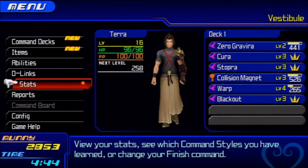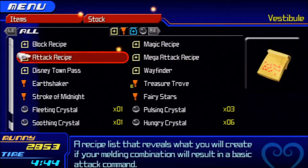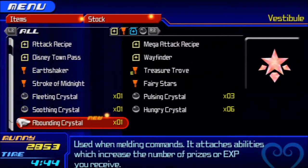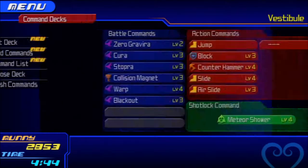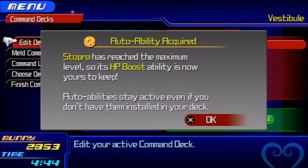They had like no HP. I have a new item apparently — a bounding crystal. Used when melding commands, it attaches abilities which increase the number of prizes or EXP you receive. I want to use that on the next one we meld. It looks like I can auto-ability. Cura has reached the maximum level, so magic haste is now mine — not bad. Stopper is max too.